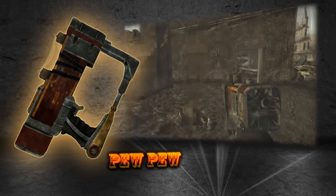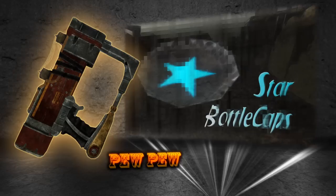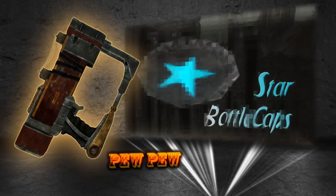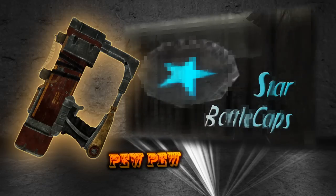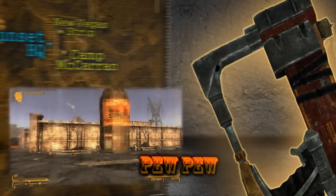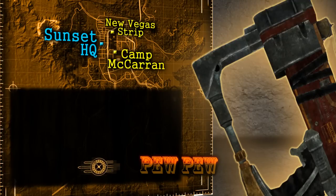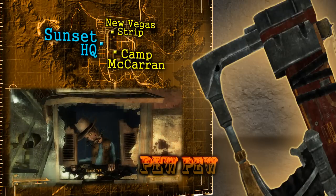The largest obstacle preventing anyone from getting their hands on this weapon is the collection of Sunset Sarsaparilla star bottle caps. You need at least 50 star caps in order to gain access to this little treasure. In the entirety of the Mojave Wasteland there are roughly 100 guaranteed star caps that can be found, and additional star caps can be randomly acquired when doing things like drinking Sunset Sarsaparilla. Once you have at least 50 in the miscellaneous section of your inventory, you'll want to head to the Sunset Sarsaparilla headquarters. Sunset HQ is located southwest of the New Vegas Strip, and more west than north of Camp McCarran. In the main reception area there's an animatronic cowboy named Festus, who will talk your ear off if you let him. If you inquire about star caps he'll tell you there's a prize for collecting enough, and encourage you to drink lots of Sunset Sarsaparilla.